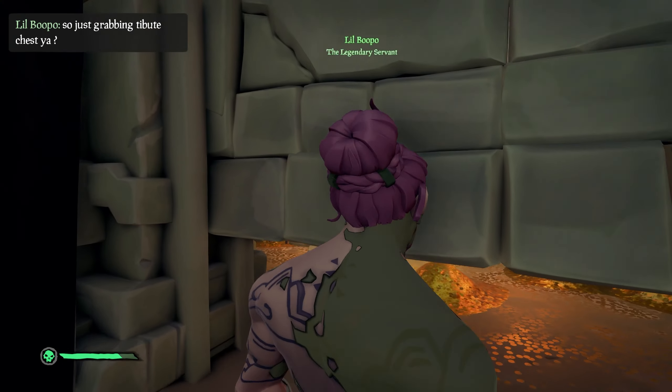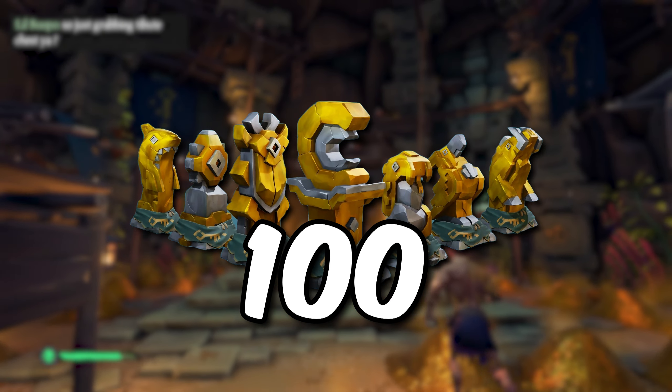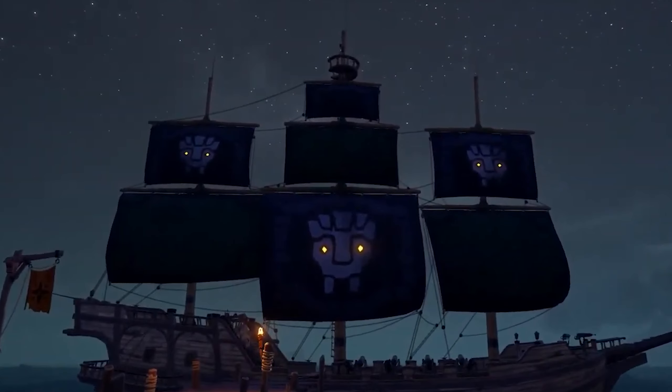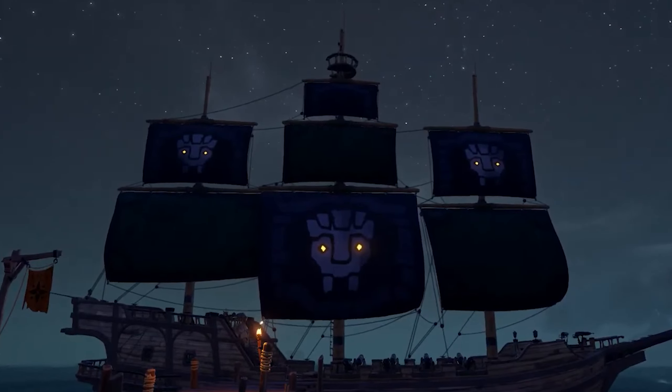At number 10, we have the Ancient Vault Sails. These sails are incredibly cool looking, and I've probably only seen them while I play the game a couple of times. The reason for that is there is a difficult-to-complete commendation required to unlock them — the Seeker of Vaults commendation.